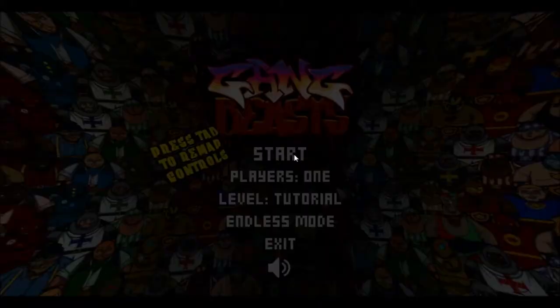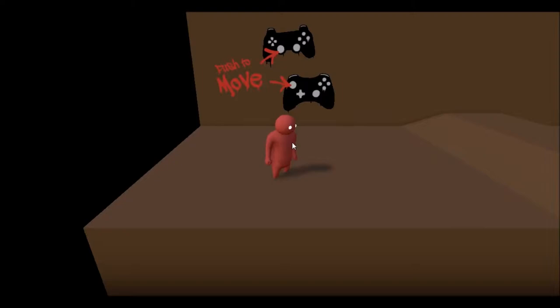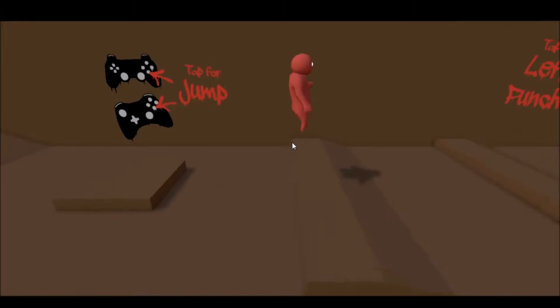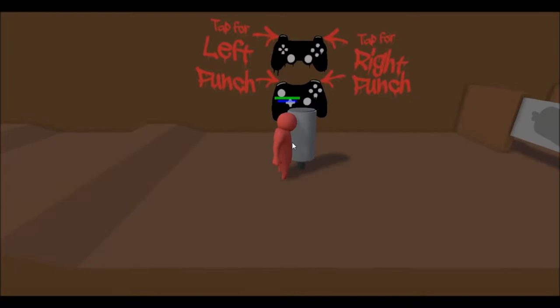I'm just going to jump in and start playing. I've no idea how the framerate is going to go, so we'll see. I'm still getting used to controls so this will be pretty good. This is my little guy. I can do this by pressing R and holding R, which I think is pretty awesome. I've reconfigured it so that it's easy for me to do, so I can punch and hold onto stuff and all sorts of fun stuff.